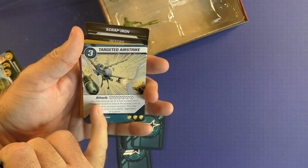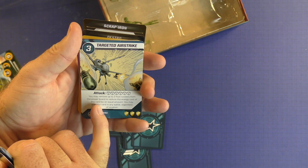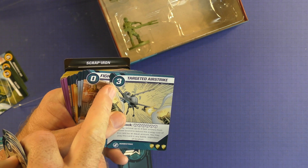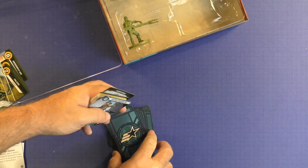Bomb Strike brings a big airstrike - six dice, three defense. May remove up to three foot soldiers from the power board to reduce the energy cost of this card by an equal amount. So when you have those guys up there you can actually take them off instead of getting a vehicle to do this targeted airstrike. She's bringing her own vehicle into it, if you will.